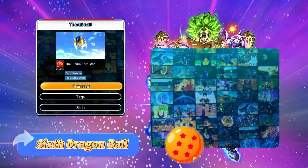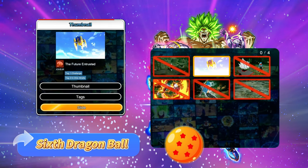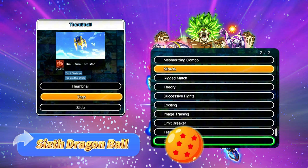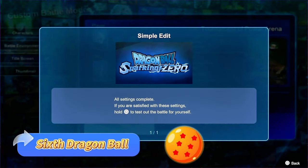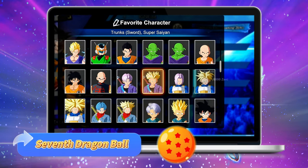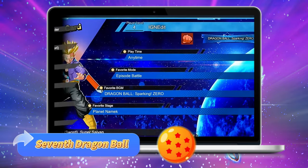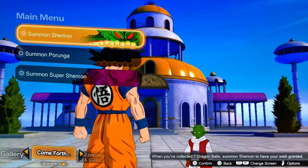Sixth Dragon Ball: Create a custom battle. Customize everything from the music to character poses, and enjoy the creative freedom. If you want to speed it up, use the simple edit mode. Seventh Dragon Ball: Edit your player card. Just add a character, title, or design tweak, and you're good to go.